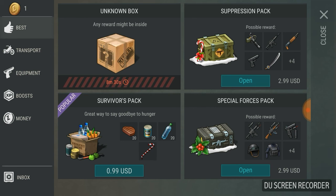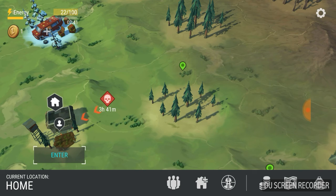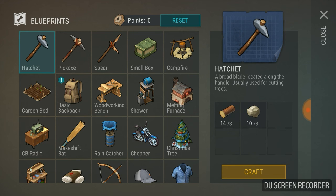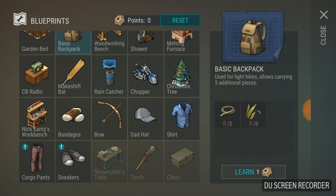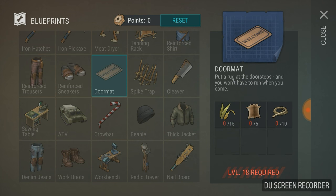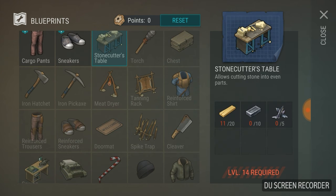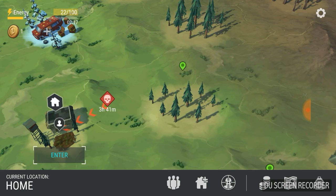You can click the button down here to buy stuff. There's also a crafting menu — you have points in the corner that unlock crafting recipes. Different levels have different requirements. Your backpack is also accessible by clicking on it.